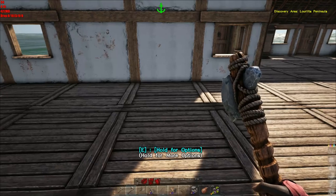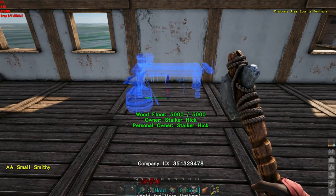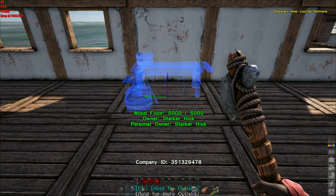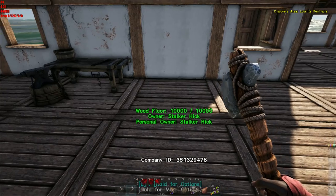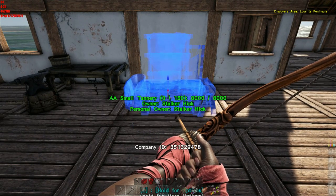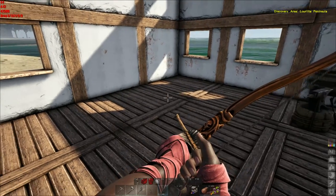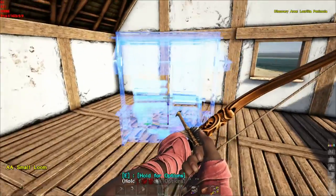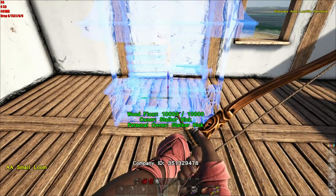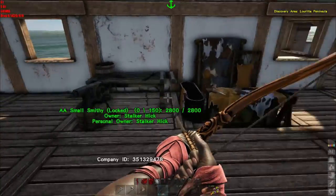Now we will start with the smithy - see, they're one square as opposed to two or three. And as I said, you can pick them up. I think they require the same amount of materials, but you get a physically smaller structure. Alright, there's our three main stations now.